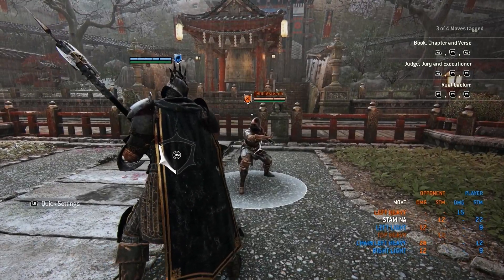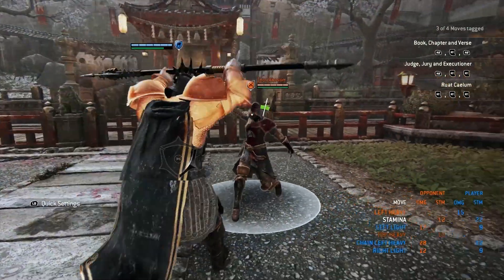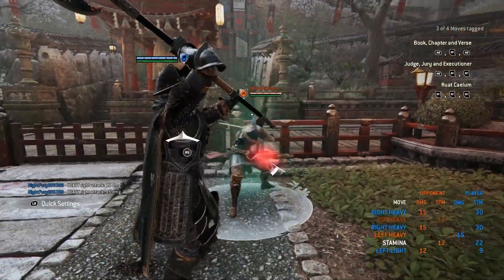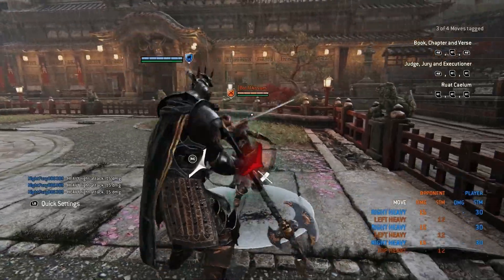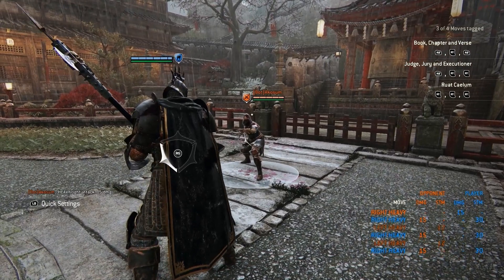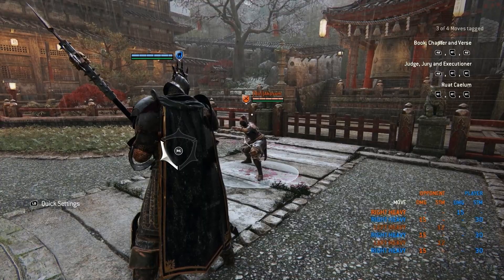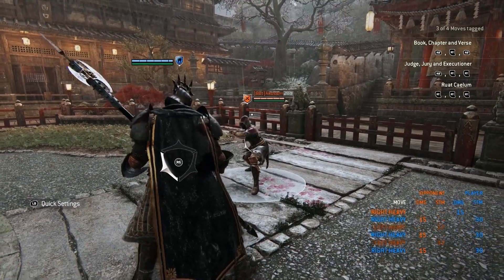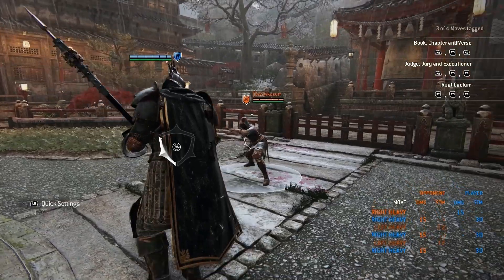The next thing we'll go over is Lawbringer's zone. You can get the parry counter with the zone, which does have hyper armor. It's a good way to just trade with people's attacks if you're in an anti-gang situation with Lawbringer. His entire arsenal does have hyper armor on his heavies. But if you want to finish your opponent off, using the zone is a good way to do that — it only costs 30 stamina and does 15 damage.